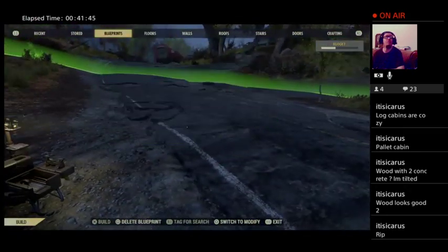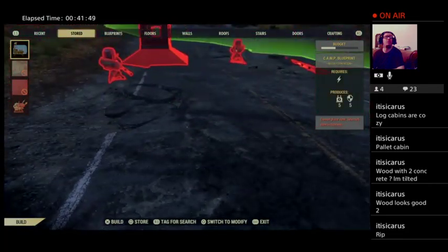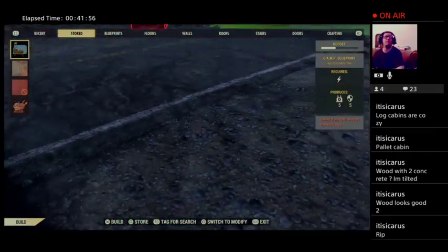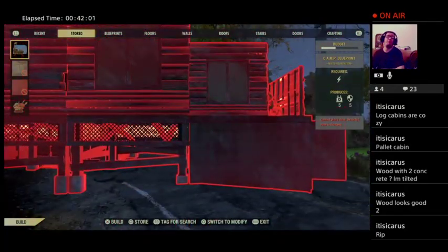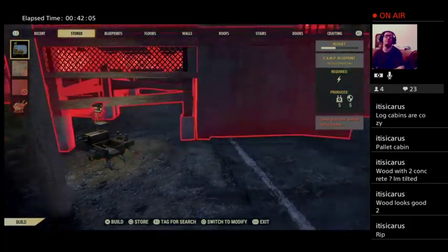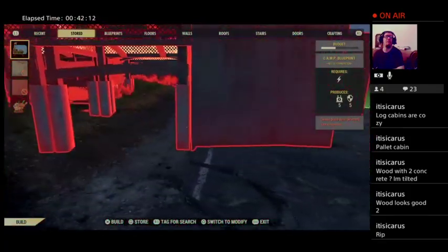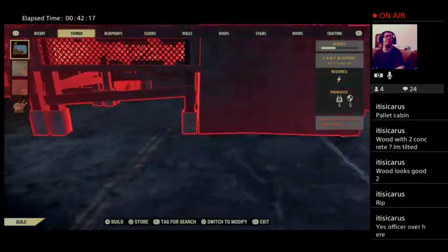Tilted. Why is it always floating? Hello — you know why you're floating? Because you're not looking down. And as soon as I look down it goes into the freaking floor. Like, can you explain this to me? This area is as flat as it gets, man.